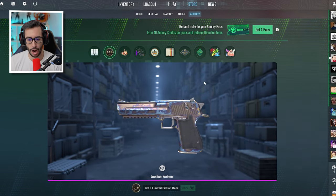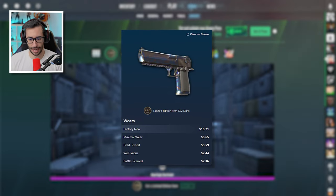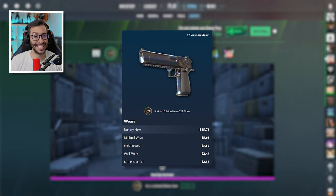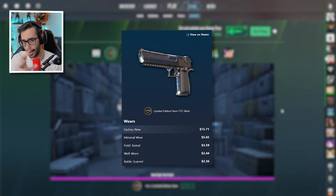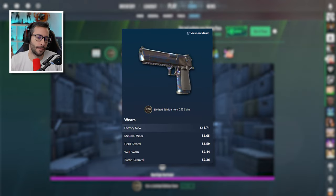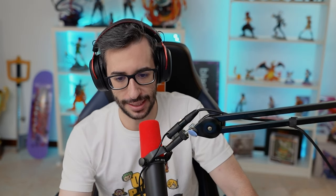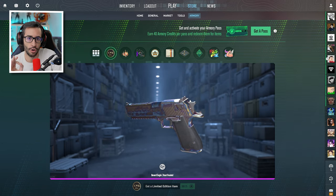Point number one: the only thing that could make you money is getting it Factory New, which is worth 15 euros — basically making the battle pass free. If you get Minimal Wear, that's only 5 euros. Well-Worn is 2 euros. If you have the great luck of getting Factory New with a Tier 1 Blue Gem pattern, we're talking about a weapon worth 80 to 120 euros — but the probabilities are very, very complicated. So, if you're redeeming it purely for investment, stop doing it.